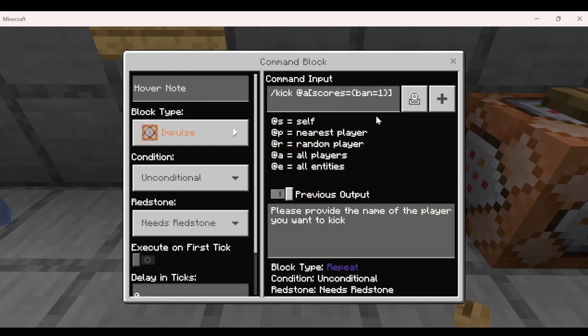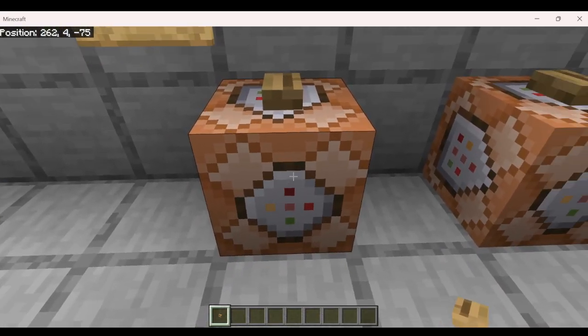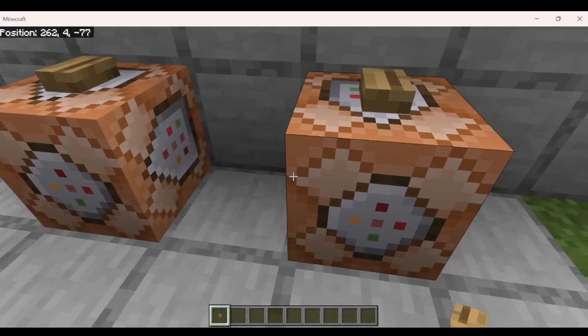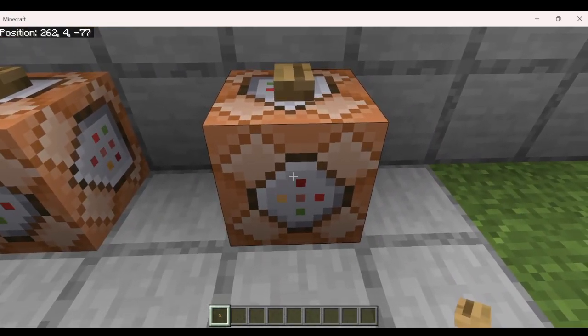That's how we're going to keep track of who's going to be banned later in the video. But if we run this, it says 'please provide the name of the player you want to kick.' So the command block doesn't actually have a high enough permission level to run target selectors on a player.